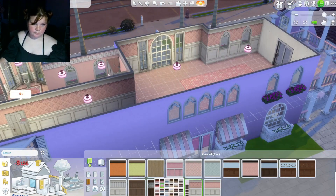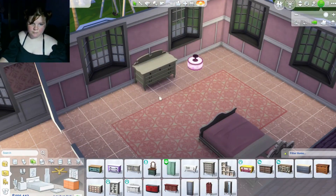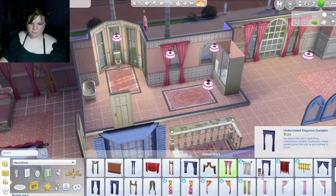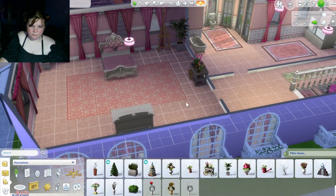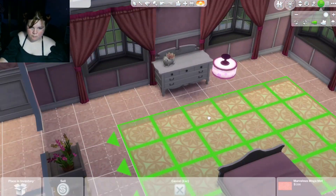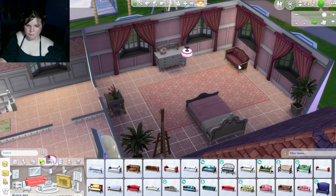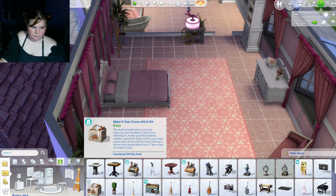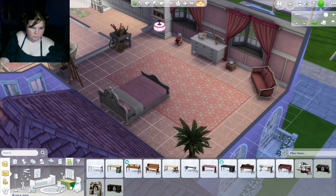I did the rest of the upstairs — wallpaper, dressers, curtains, plants to add variety, and a little couch in the corner. I really love that little pink and white cat planter thing; it's one of my favorite items in the Sims 4 that I have, it's so cute. I also put the cross stitch box there because it had a pinkish tone.